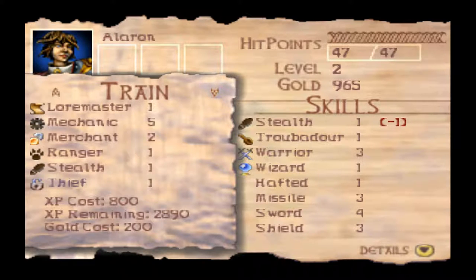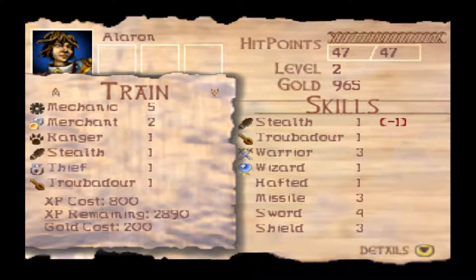Thief does two-fold things: it helps us pick locks on chests, and it also improves the chance of landing a critical hit with a melee weapon from behind — just like in D&D. Critical hits mean more damage. It's a good combination if you're going to be a fighter; you've got to max out your Thief skill. Troubadour.